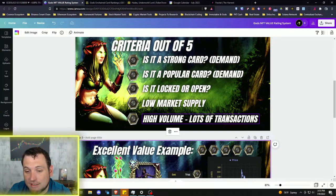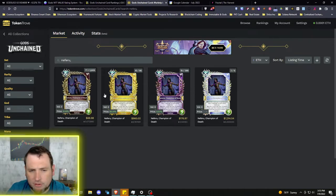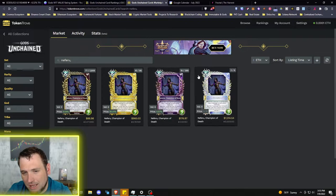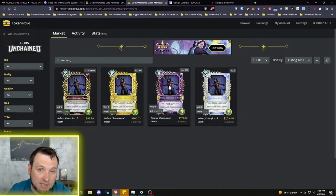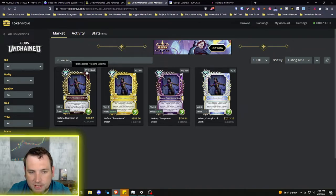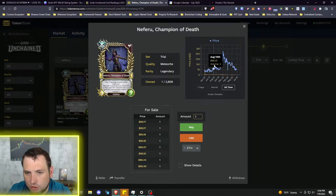The fifth token is for high volume — lots of transactions. Going back to Token Trove with Neferu pulled up: this rating system is designed for the generalized meteorite quality NFTs. It can be used for higher quality cards, but that's more speculative, especially since they aren't yet earning in daily play-to-earn. For the meteorite version, there are 77 for sale out of 2,800 total.